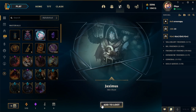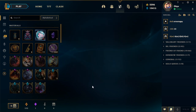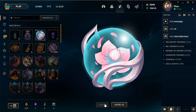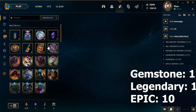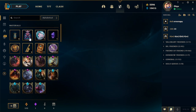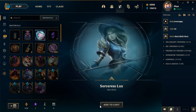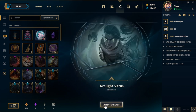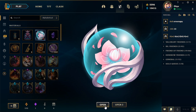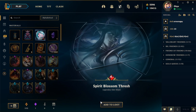What was that Heimerdinger skin? Snow Day Ziggs, okay. Pool Party Lulu — not too bad, I guess. Nemesis Jax. Seven more. A Pantheon skin. Sorceress Lux — garbage. Nurse Akali. Four more. Arclight Varus. Spirit Blossom Thresh — okay, that's what I'm looking for! This is the new Thresh skin. Nice, we got that.